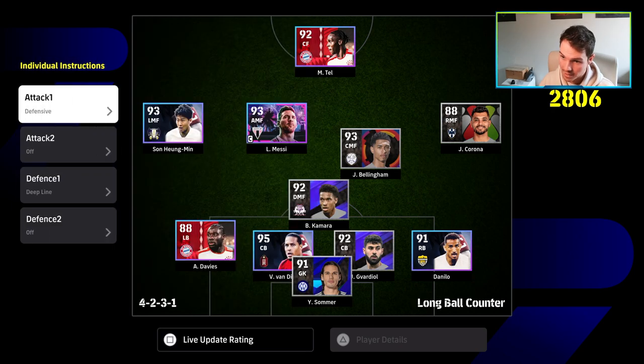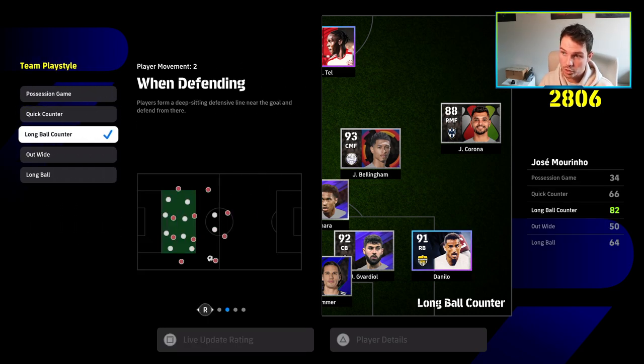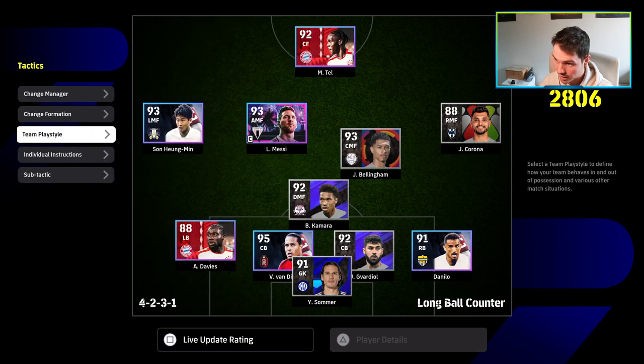We're playing long ball counter and we have our team play style that is going to be defensively sound at the back. We also have 'defensive' on Camara so he acts as a third center back, and we have 'deep line' on Camara. When we're playing team play style long balls, we're going to be defending as deep as the game allows.